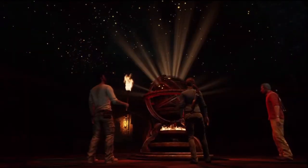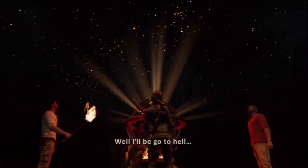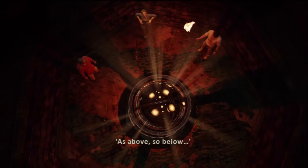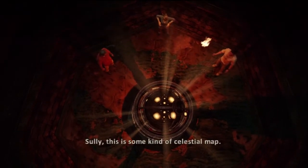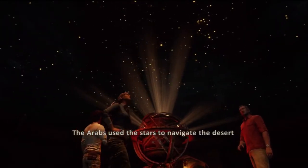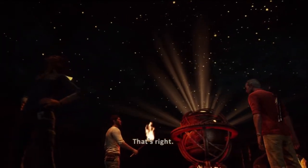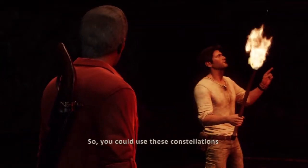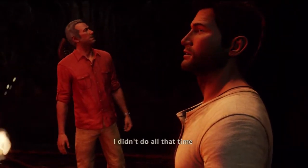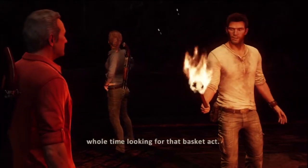Spin me right round, baby, right now — that just came to mind. As above, so below. Sully, this is some kind of celestial map. That makes sense. The Arabs used the stars to navigate the desert just like sailors on the ocean. That's right. So you could use these constellations to find the site of the lost city. I had a sextant, sure. I didn't do all that time in the Navy for nothing. In here, I thought you spent the whole time looking for that basket act.